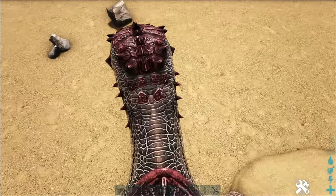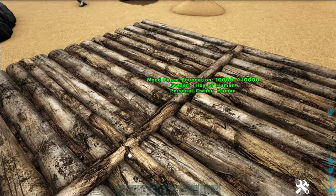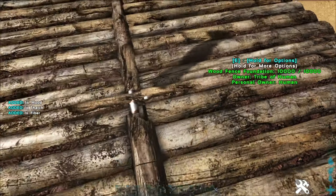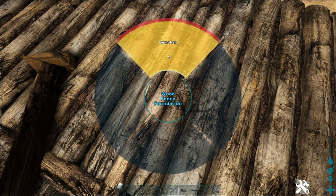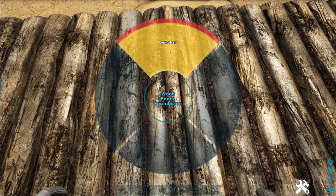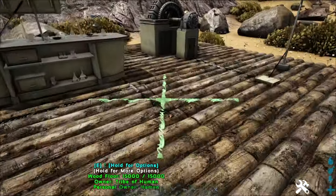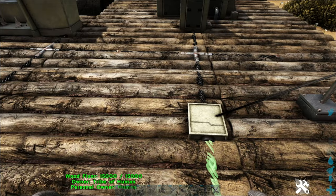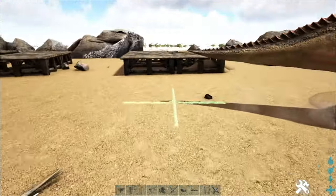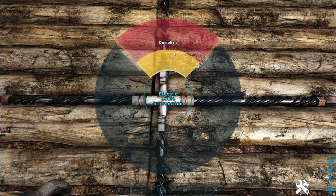So what I have here is four wooden foundations — one, two, three, and four — and what I've actually placed in the middle are fence foundations. I'm going to demolish one of these so you can see what's going on. Basically, instead of running the cables in the middle of the fence foundation or just out on top, you line them up so that the cables run in the seams between the foundations.